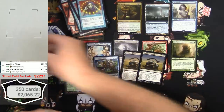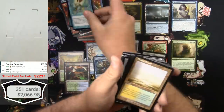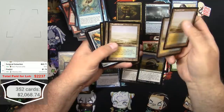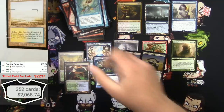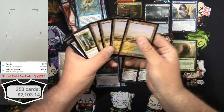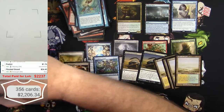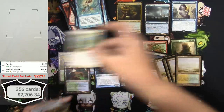Predict - $1.76, two of those. Flooded Strand - yeah! I was wondering where any good lands might be in this because I had not seen any. A playset of original Onslaught Flooded Strands - there we are, this is the goods right there, four of those. Remember what I talked about almost breaking even? I think we're gonna get there.